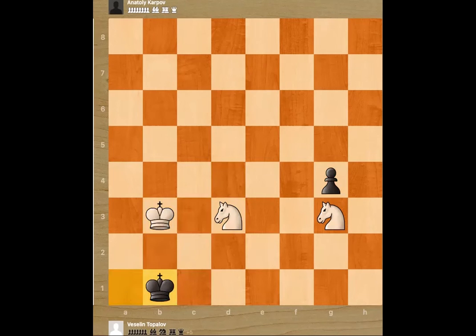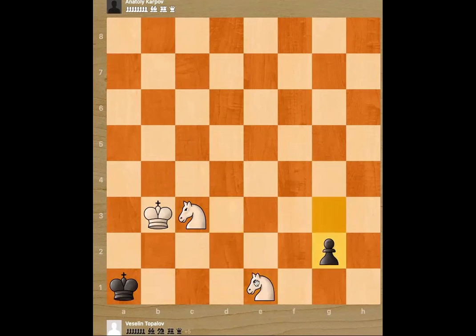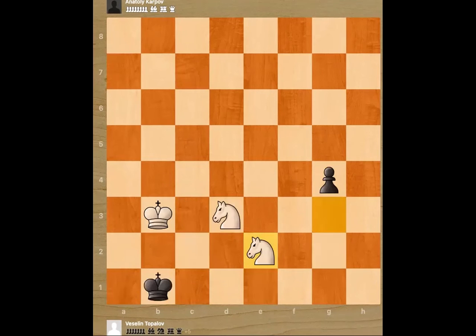King moves, king b3. King moves and now the other knight comes in. Here Karpov resigned. If the game went on, this is what could have happened: let's say king a1, knight c3. He has to push the pawn. And now knight e1, trying to get to the square — push and check. So that is why Karpov resigned right after knight e2.